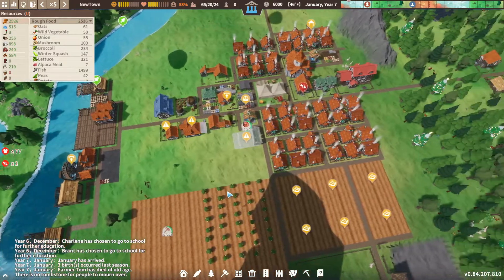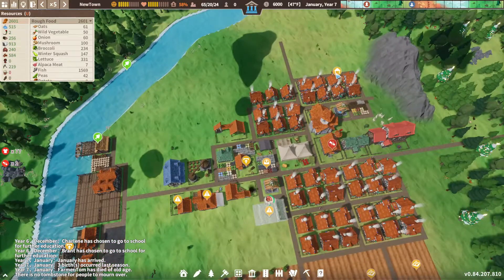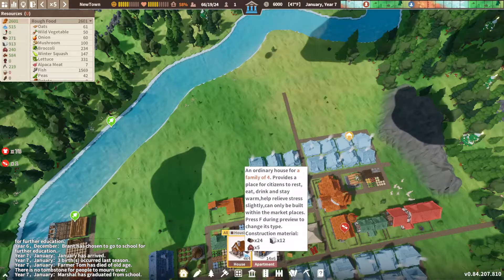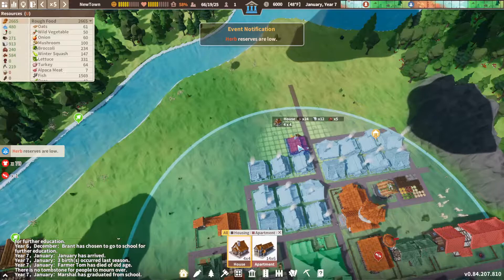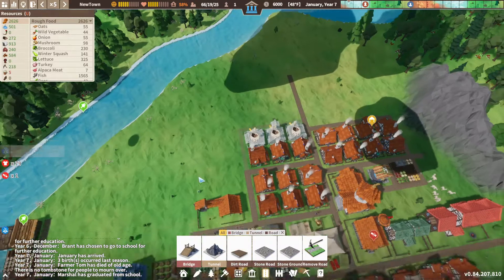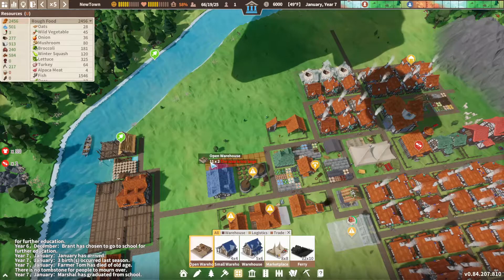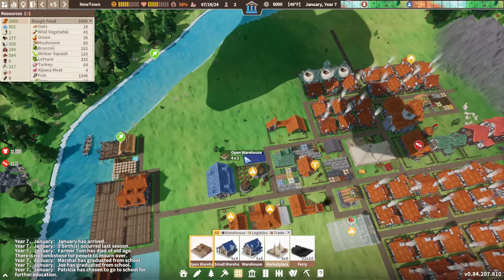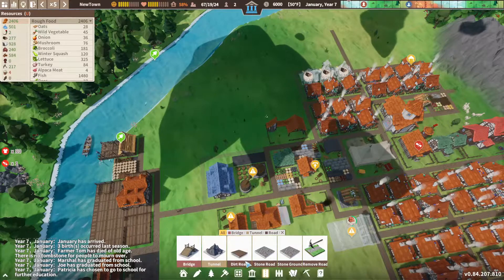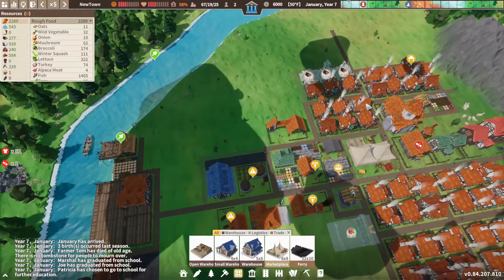I'd also like to get more storage spaces going because we don't have that many. We also have only one empty house, so we need a few more homes — especially if immigrants arrive. Let's build three more homes and a road around them. We also need some extra open warehouse space; the small warehouse spaces around town could really help. These are two new storage spaces — extra room for stuff, which is good.